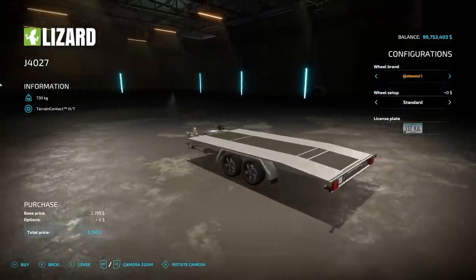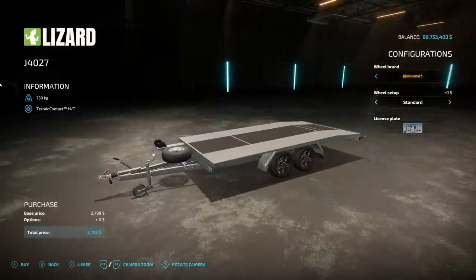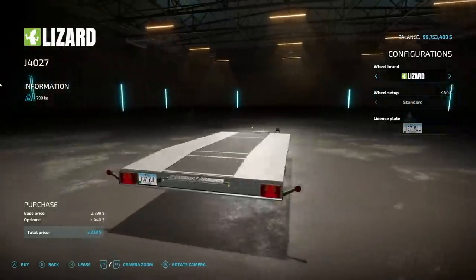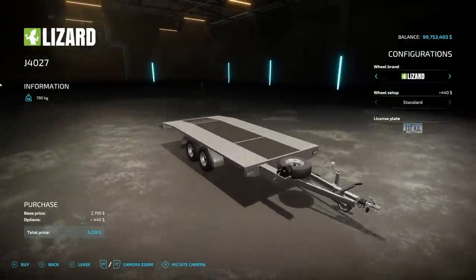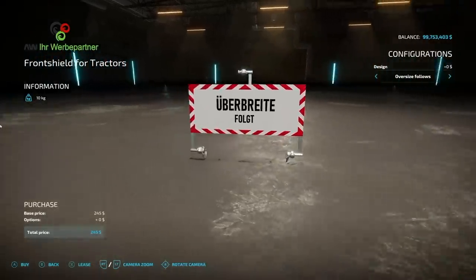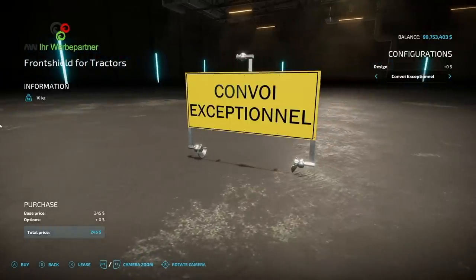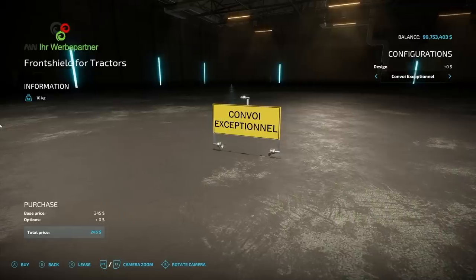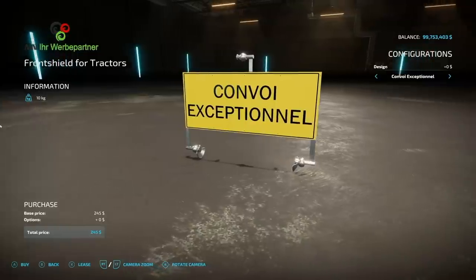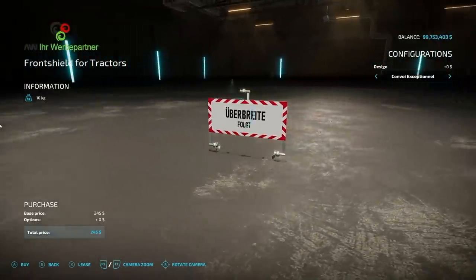Next we've got a new trailer, the Lizard GVW J4027. It kind of looks like the Bachmann trailer but without any sides or a back. There are different wheel options and a Lizard branding option, but no color options. It weighs about three-quarters of a ton by itself. This came out yesterday for PC and Mac players, but today it's out for all platforms — it's showing as a new mod, so be aware.